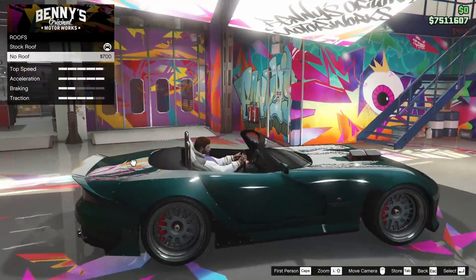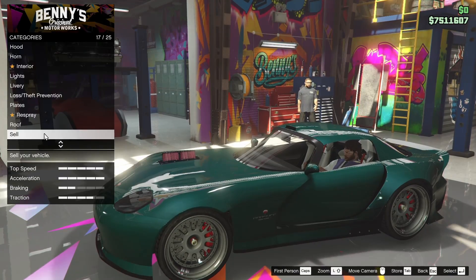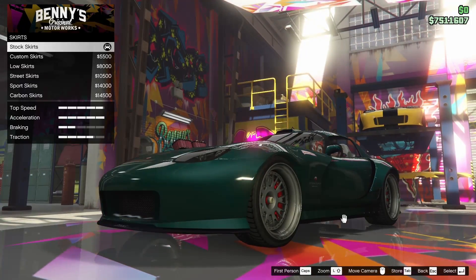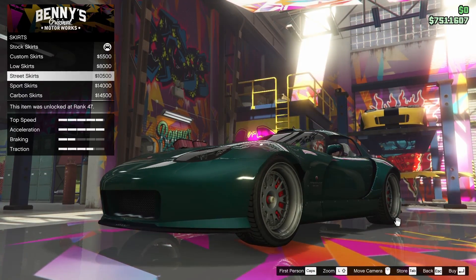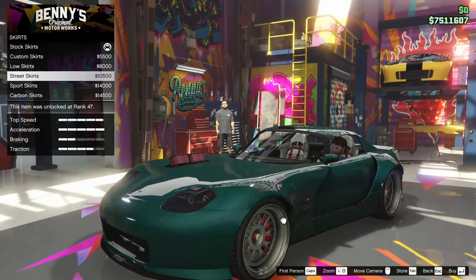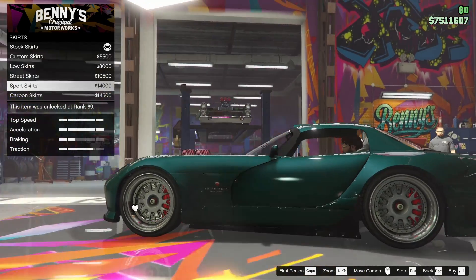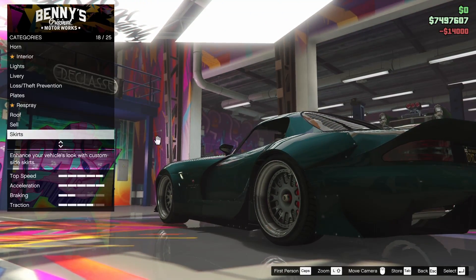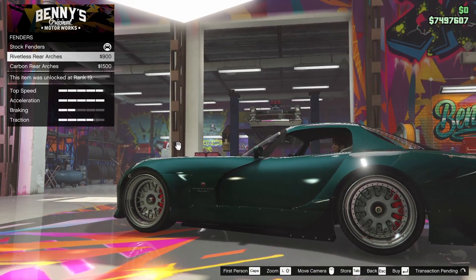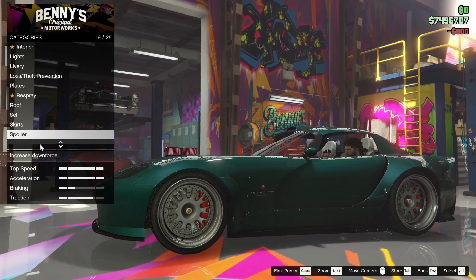For the roof, we can actually remove it entirely from this vehicle if we choose — I'm going to keep it on. For the side skirts, we can change it up a bit — we can make the fenders sweep down a little better, which is cool. Unfortunately, you can't remove the rivets on the rear, which is really annoying because I did remove them on the front. Let's go for the sports skirts and the rivetless rear arches. It doesn't really matter if the bottom has the little rivets — I can live with it.